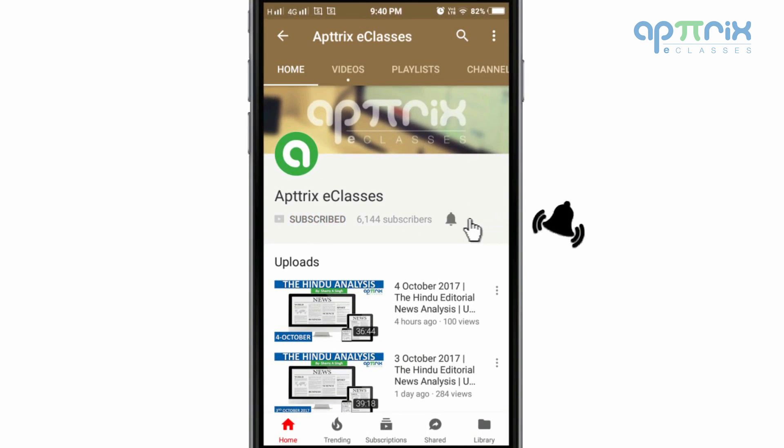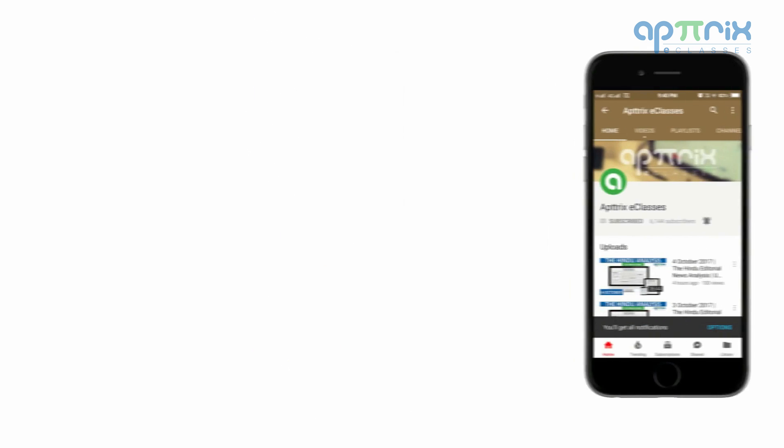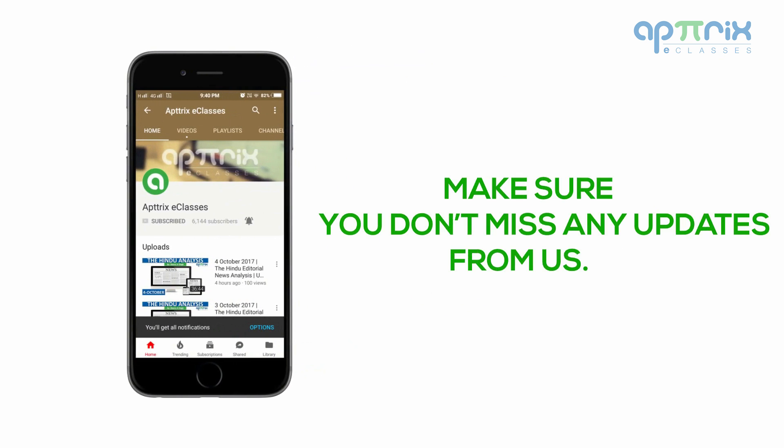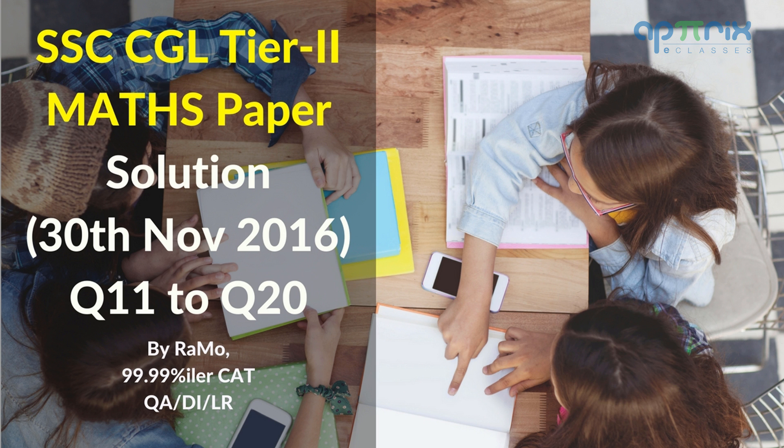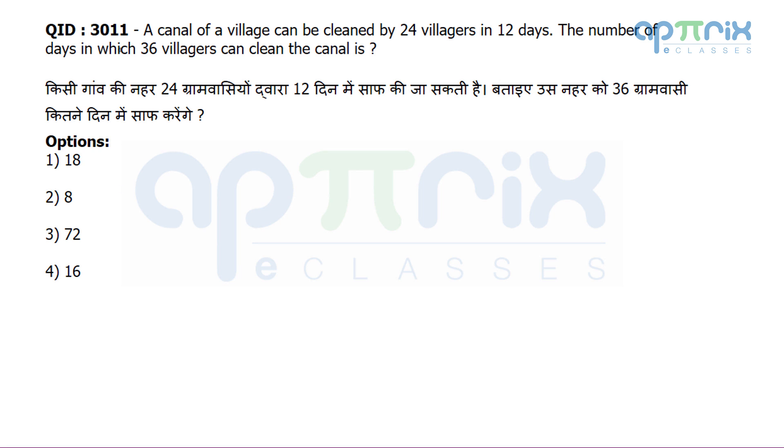Subscribe to our channel and press the bell icon to never miss any update. Hello everyone, I'm here with you for Lesson 1.2 — SSC CGL Tier 2 paper discussion, Quantitative Ability, 30th November paper. I will be discussing question number 311 to 320. Let's read out question number 11.